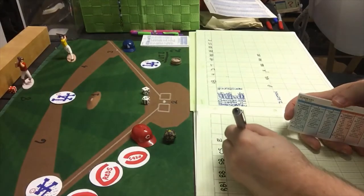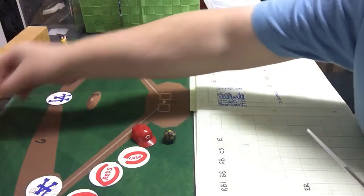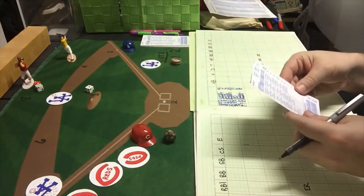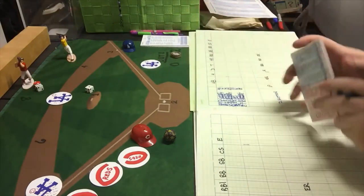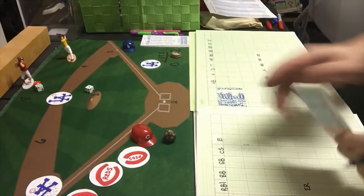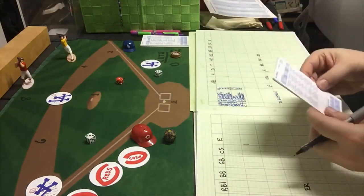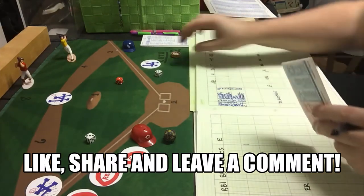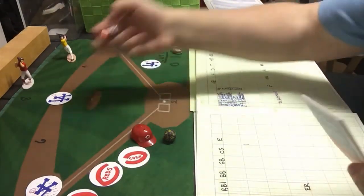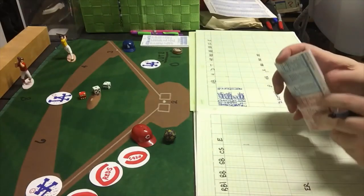The Reds bring the infield in. Lee Lacey gets a 2-7, a strikeout — one away. Blackwell with a key strikeout. Bill Russell up, infield still in: 1-8, a line out to second base, two away. The Reds play the infield back, and Steve Yeager gets a 2-3 — a strikeout plus injury.